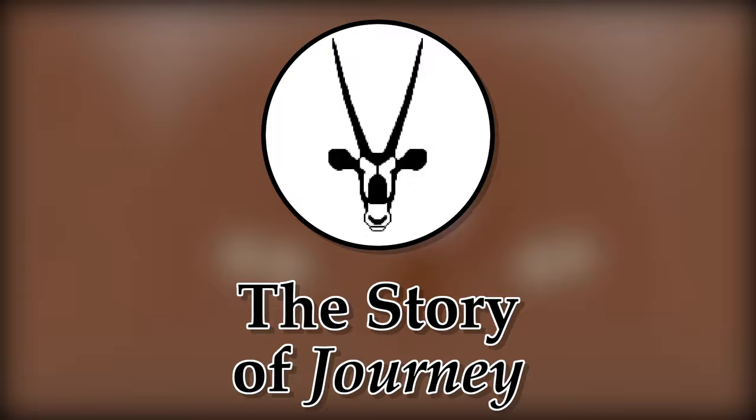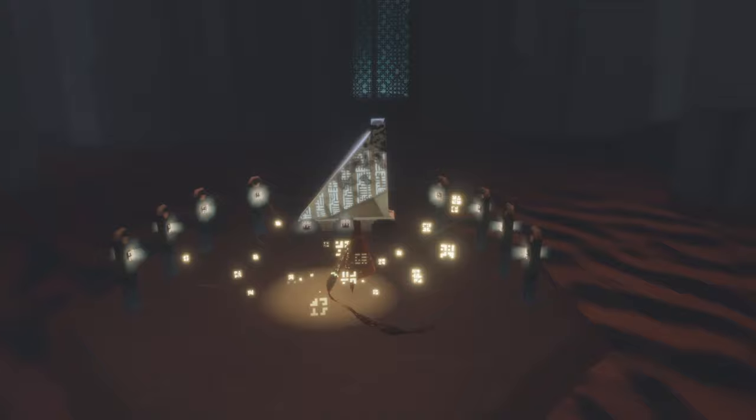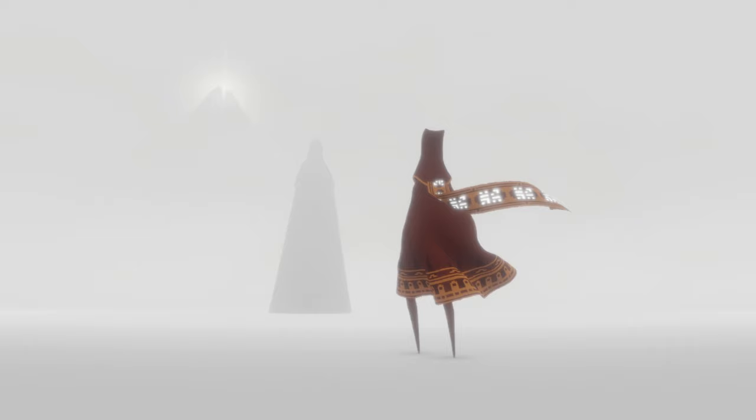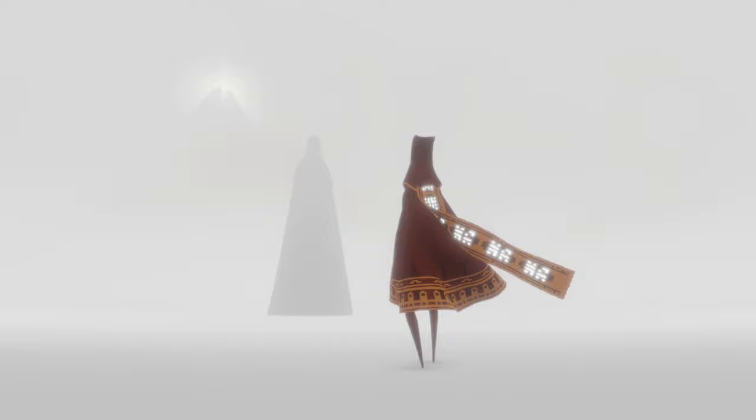Journey tells the story of the rise and fall of a civilization of robed bipeds, and it's a tale told primarily through a series of engravings. Some are presented to us by white-robed ancestors when we meditate, and some are strewn through the game world. To quickly get you acquainted or reacquainted with the narrative, I'll briefly summarize the seven interactions with the ancestors, adding additional info from the hidden panels where relevant.